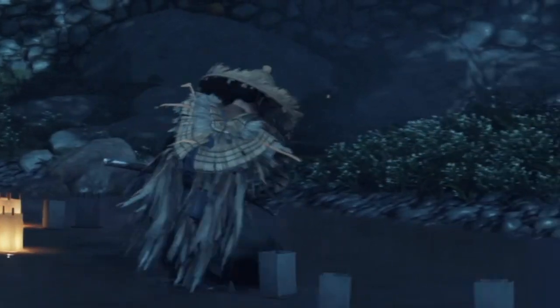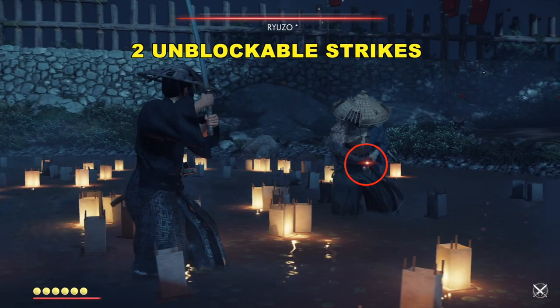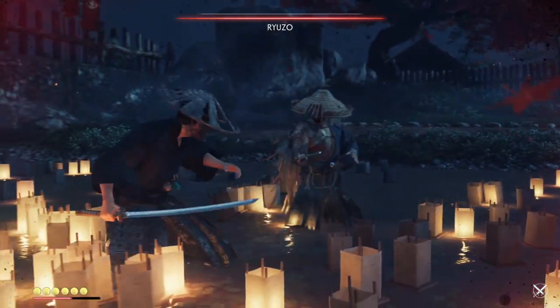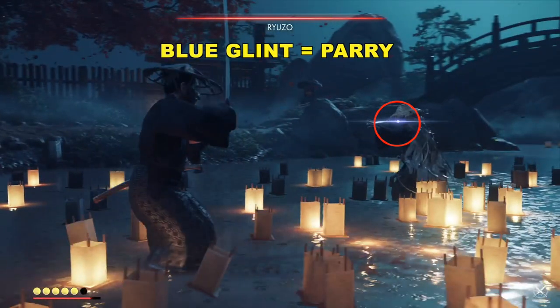When you see him sheath his sword, he's going to come with an unblockable attack — and it's actually two, one followed by the other. So you're going to tap — not double tap. You're going to tap not when you see the red, not when you see the glint, but right when he swings.